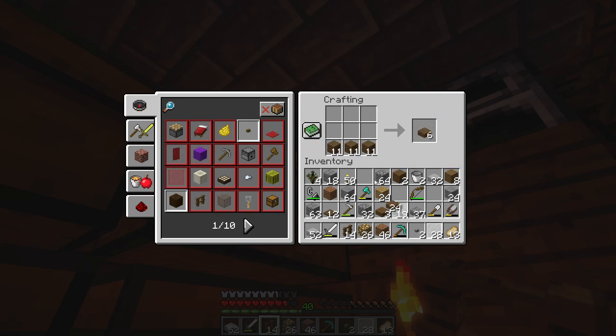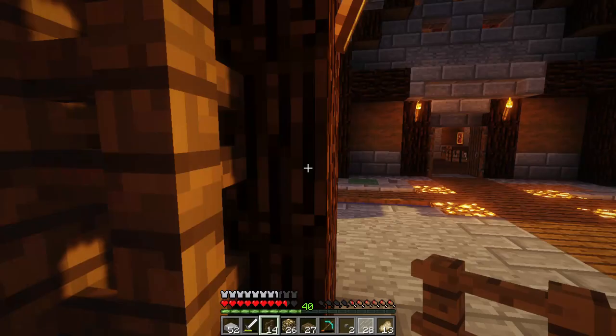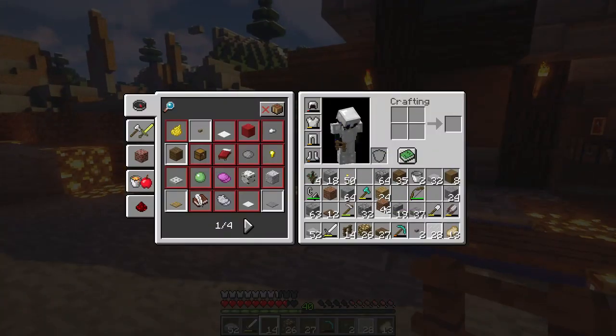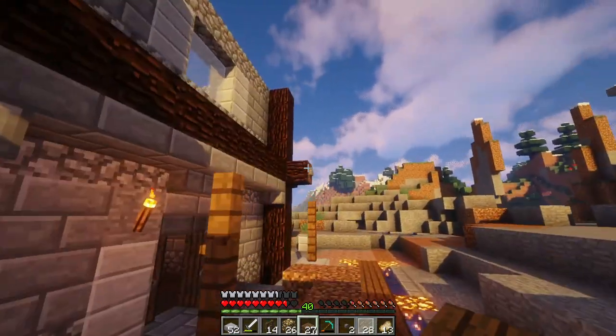I don't know how I'm gonna do the roof here, but we're gonna convert the rest of these spruce logs into oak and make some slabs to create the entryway. Yeah, I am totally going to bed after this. I might actually end up cutting the episode a little earlier than usual because I am having a hard time keeping my eyes open right now — that's actually a first.